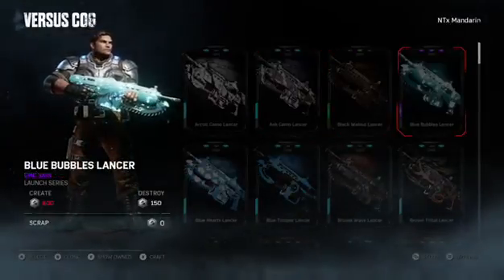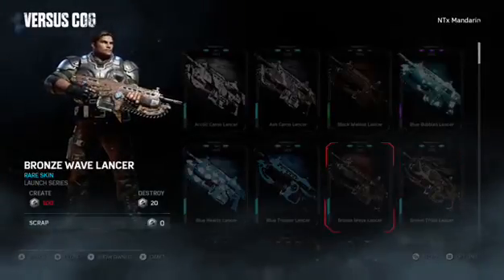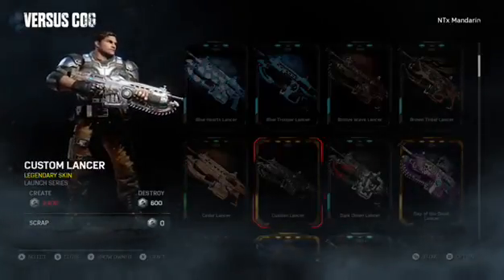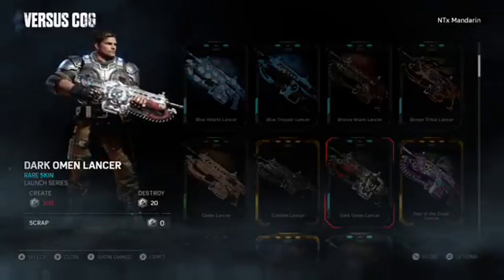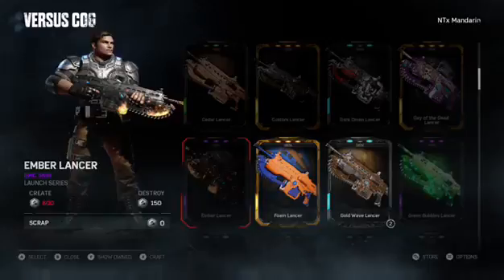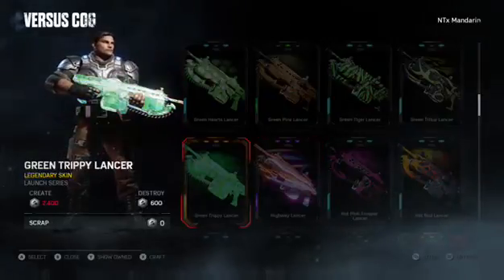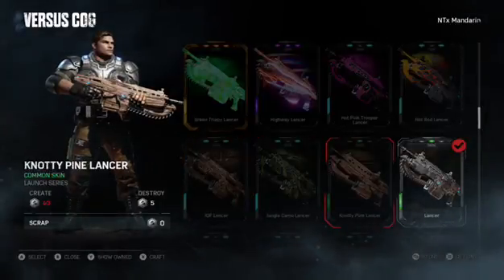Black Walnut - ooh, epic skin - sick! Blue Bubbles, Brown Tribal, Bronze Wave, Blue Trooper, Blue Hearts, Cedar, Custom - oh okay that's cool - Dark Omen, they brought that back! That was in the Ultimate Edition. Day of the Dead, Green Bubbles, Gold - I already looked at those - Ember, nice, Green Hearts, Green Pine, Green Tiger, Green Tribal.